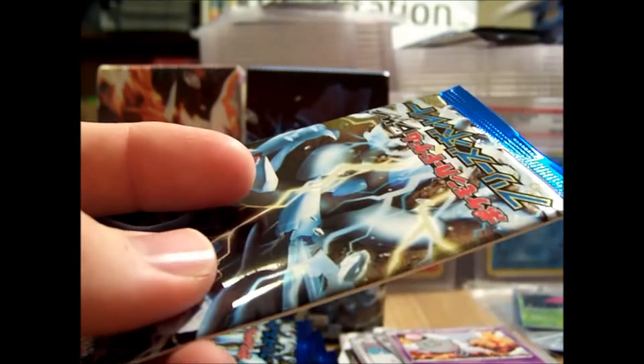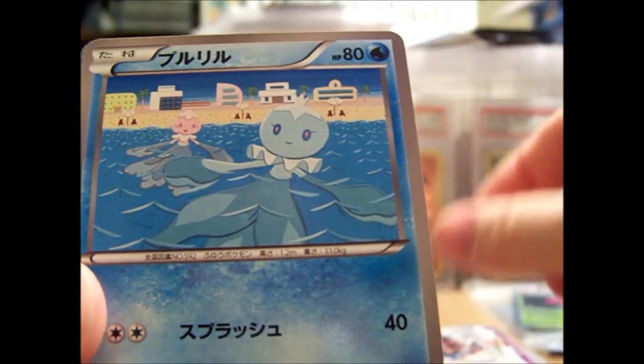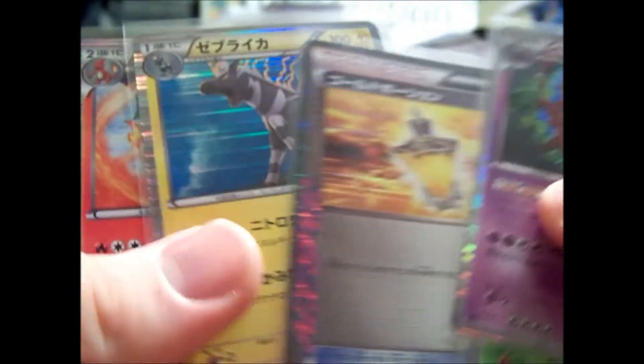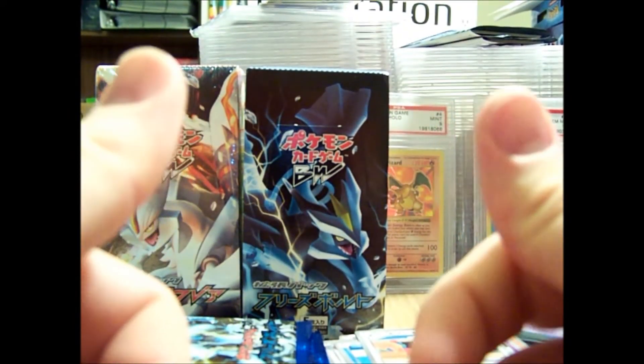Let's see how many packs I have left. I'm going to open one more pack in this part and then I'll do a part two. We have Charmeleon, Lopunny, Frillish, Scolipede Holo, and an Audino. Thanks for watching guys — I got five holo slash ultra slash super rares in this part. Stay tuned for part two. Comment, rate, subscribe, thumbs up please. Thank you for watching. Bye.